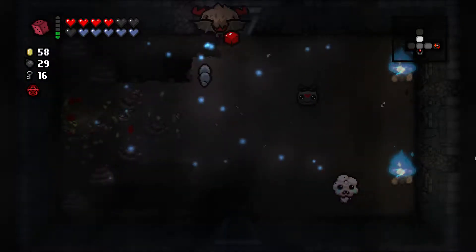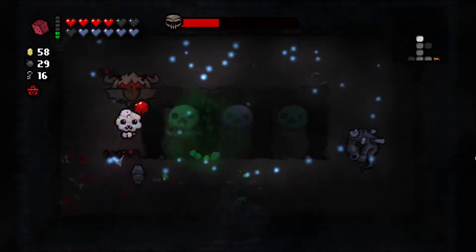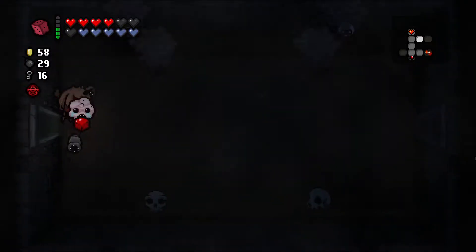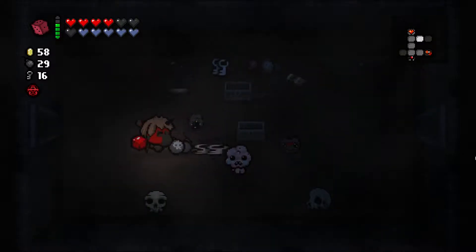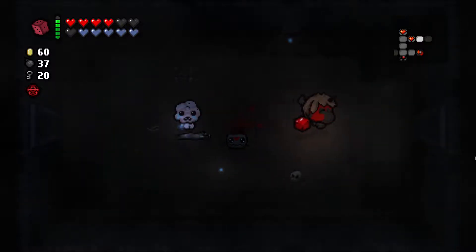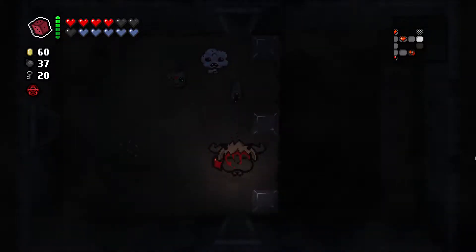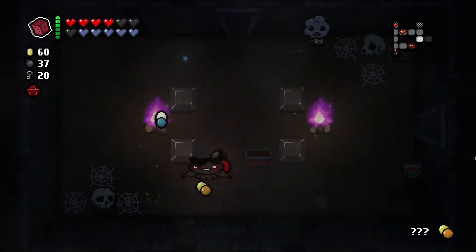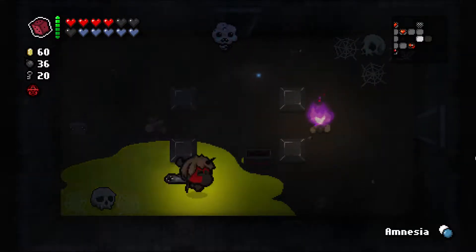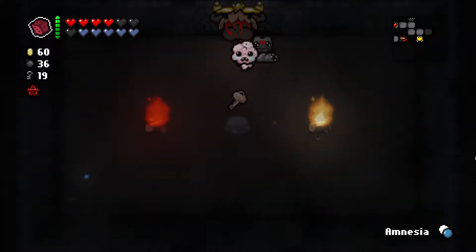Our Brimstone is going to be hitting really hard. We're going to be good on consumables, getting double chests — our chests are paying off with more. This is a good run. This is the run that makes you feel good. I needed one of these. All I need now is a Guppy item.